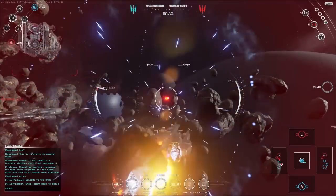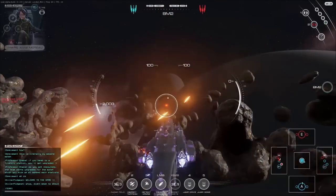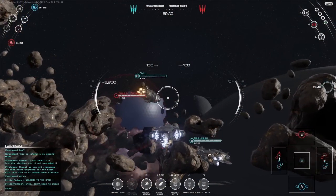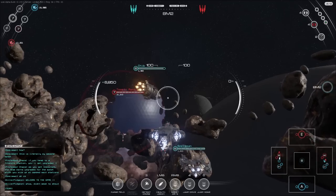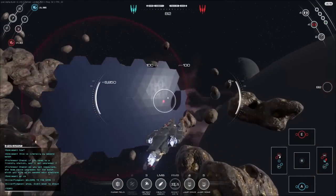The purge field is a close range AOE effect which will remove all debuffs except damage over time effects. While the detect drone does exactly what it says on the tin — it unveils lurking hostiles. The Osprey torpedo rounds out the Equaliser's suite of abilities, packing a single firm punch followed by a damage over time effect.